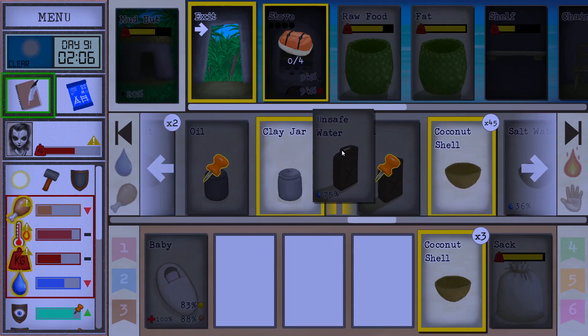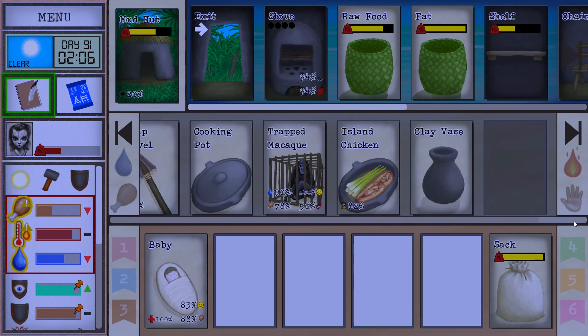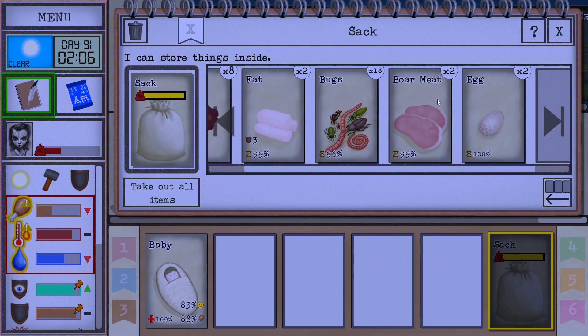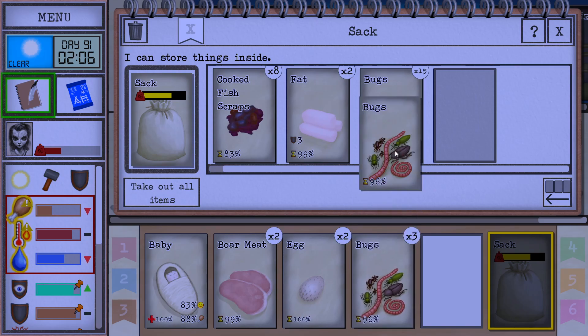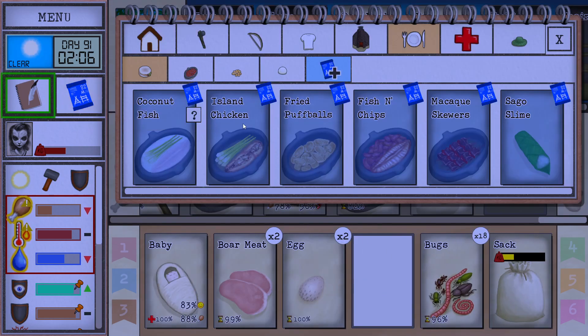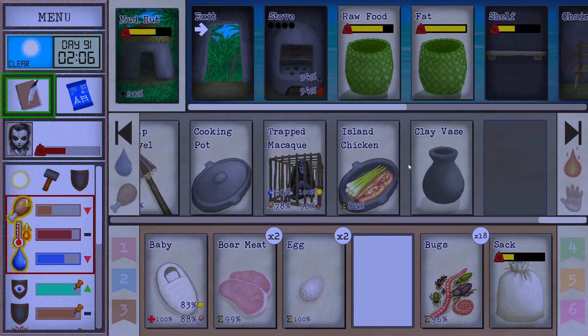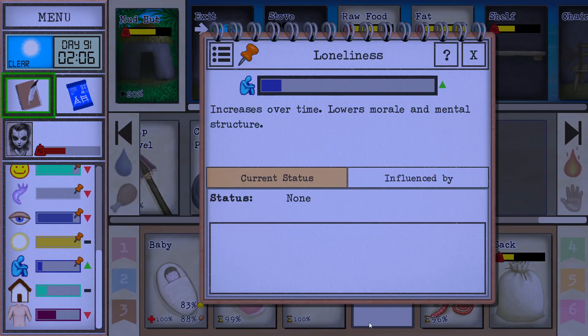Now we enter this kind of fraction of the game where we're gonna have everything we need. But then we need to make it efficient. Let's go build a hearty feast. But we have a baby! We can also play with it. It's all good. Loneliness is going up though.